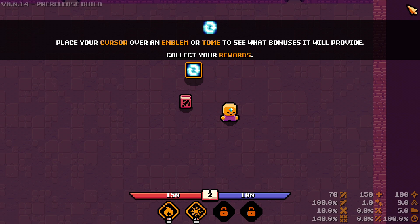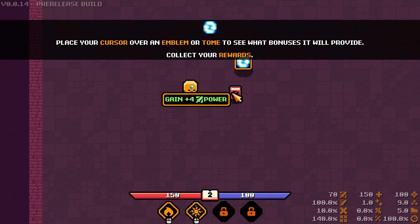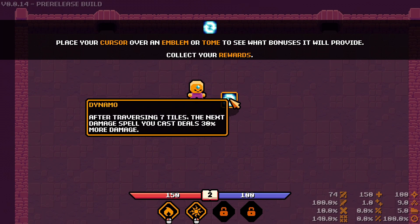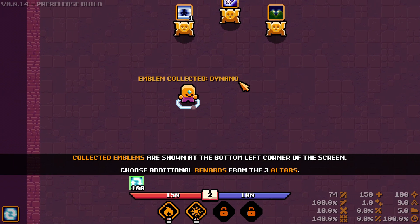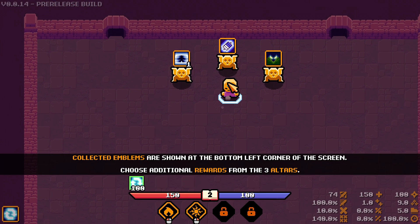We're getting some kind of currency — hopefully not meta progression, but we'll see. So this is 'gain four power.' You can see all our stats at the bottom — we have 74 power right now. And then there's Dynamo: after traversing seven tiles, the next damage spell you cast deals 30% more damage. So now that's fully charged, that's when we'd use our solar beam. You can see how passive items start to change the way we think about playing.